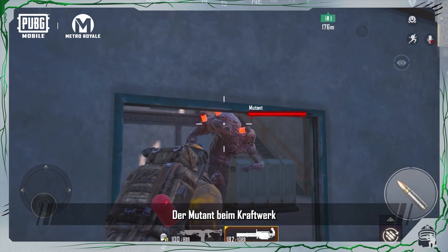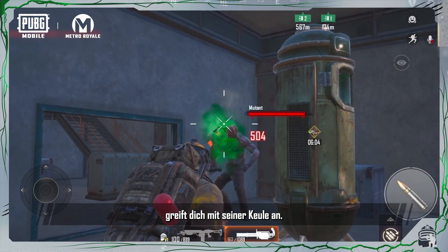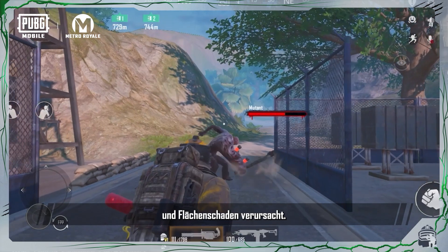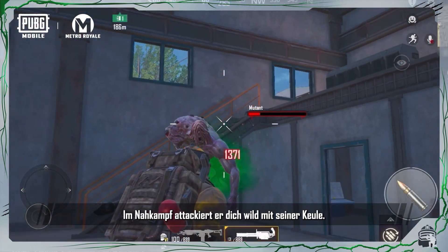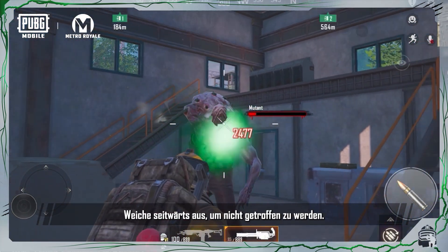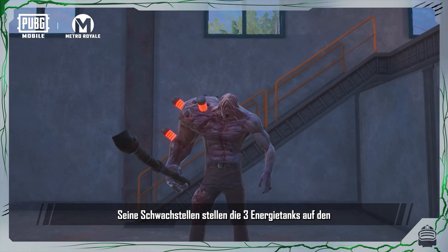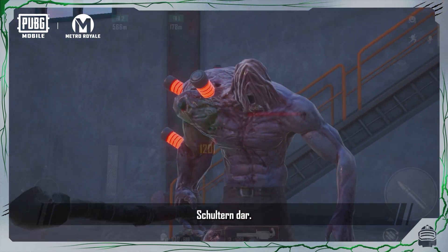The mutant in the power station will attack you with its club. It also has a jumping hammer attack, where it slams its club down, dealing area damage. At close range, it attacks by viciously swinging its club. Dodging to the side is the best way to avoid getting hit. The mutant's weak points are the three energy tanks on its shoulders.